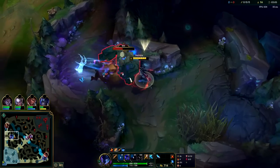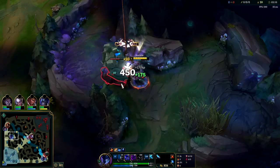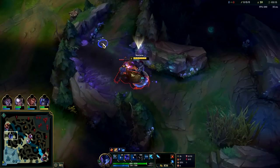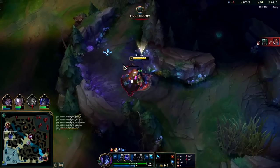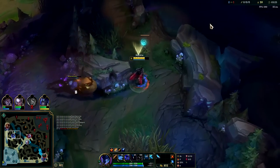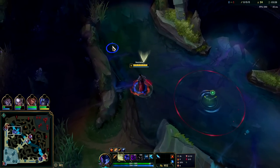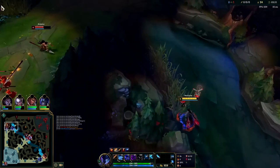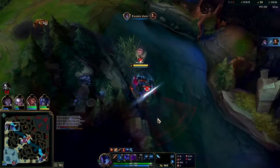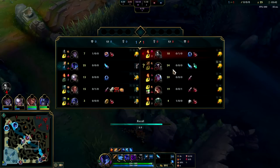I'm going to go ahead and just smite the blue buff to get it out of the way, just in case Kayne pops over. There are a lot of junglers who will try to mess with you when you finish your clear, especially around blue/gromp. Nocturne finishes around 3:20–3:25. Kayne already finished — I think he could be over here. I'm going to Ghost for this scuttle but I get absolutely nothing — that is a sad day for Nocturne. We just have to reset.